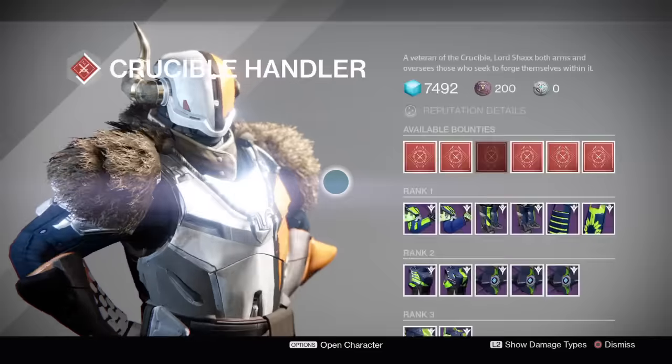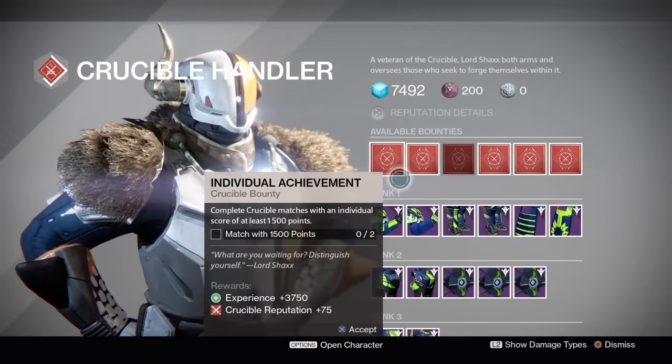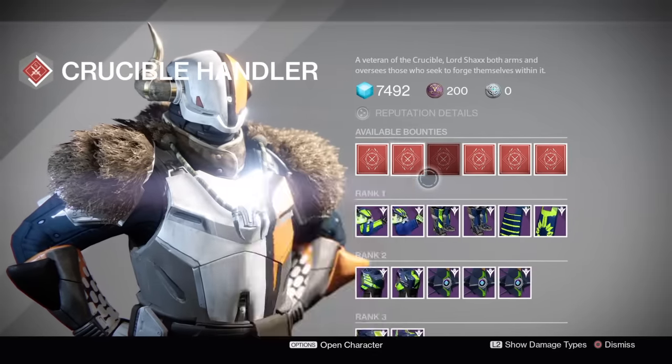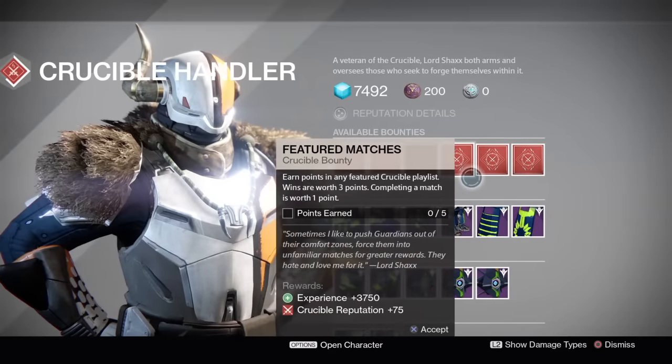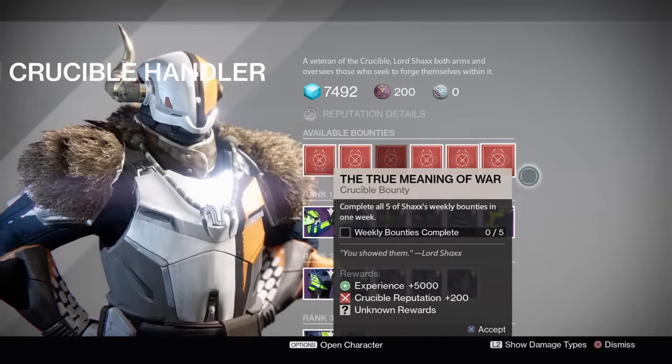Lastly, it's off to the tower to visit Lord Shaxx and see what his weekly Crucible bounties are. Just a reminder: by completing all of his weekly Crucible bounties it gives you a Nightfall tier reward, so this is yet another place where you can get up to a 335 light reward.